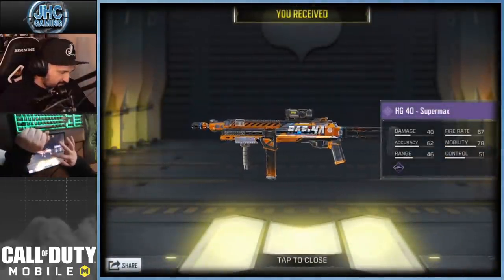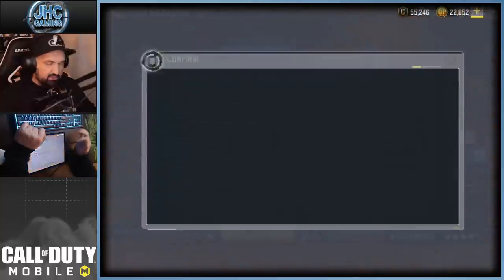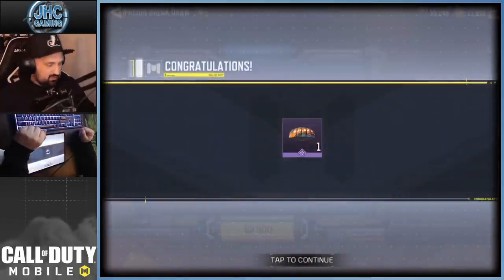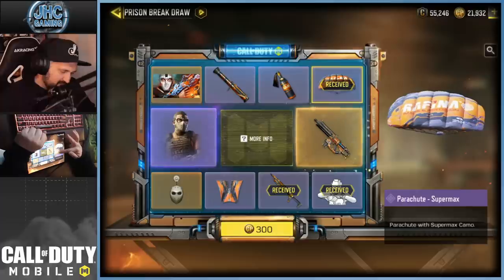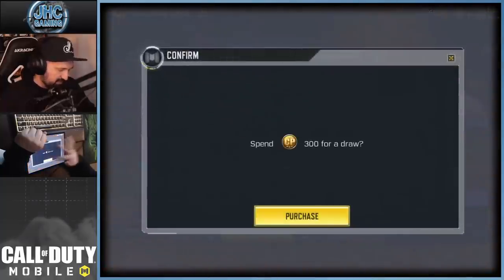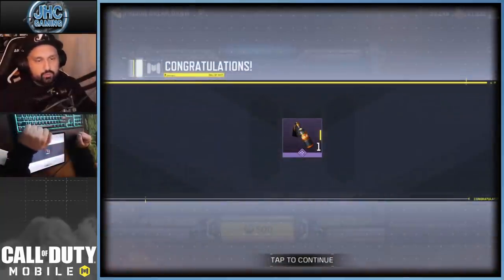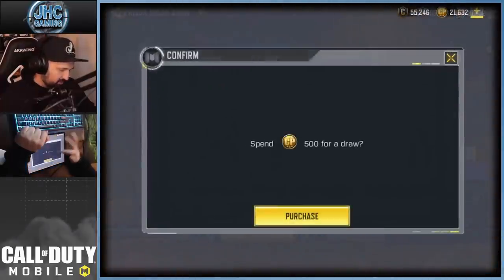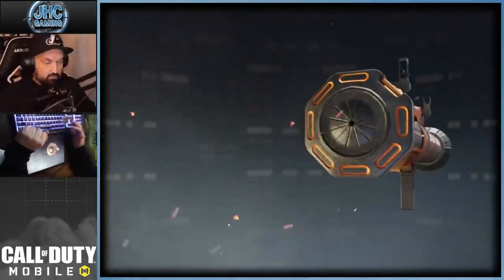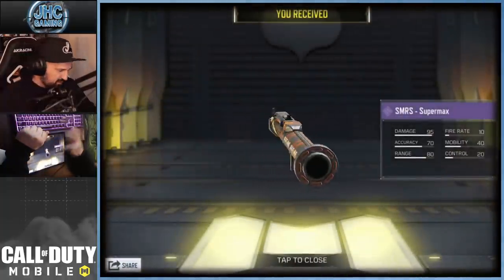I don't know what it says on the side — 'raffina' or something — but I like the orange. That's our first Supermax piece; we need the other two to complete the set. Next spin gives the parachute Supermax — 'raffina' is also on the parachute, something like 'image and precision.' Then at 300 CP we get the Molotov, the second piece of the Supermax set. Then at 500 CP — there's the SMRS, so we have the full set!